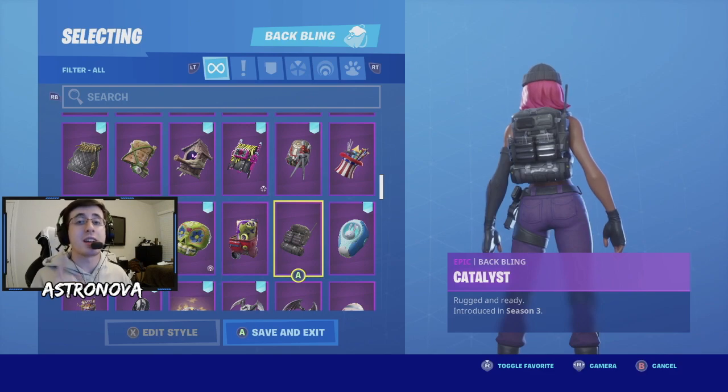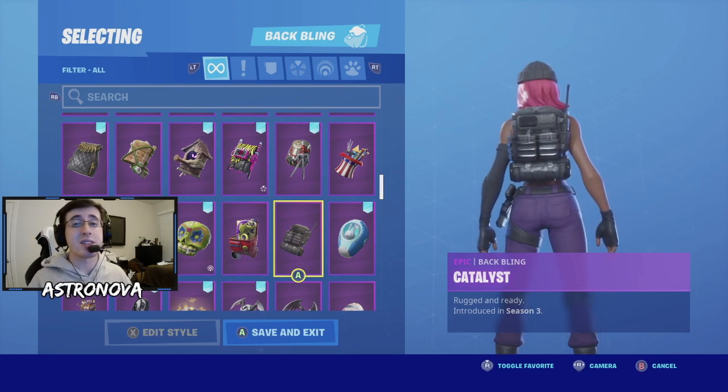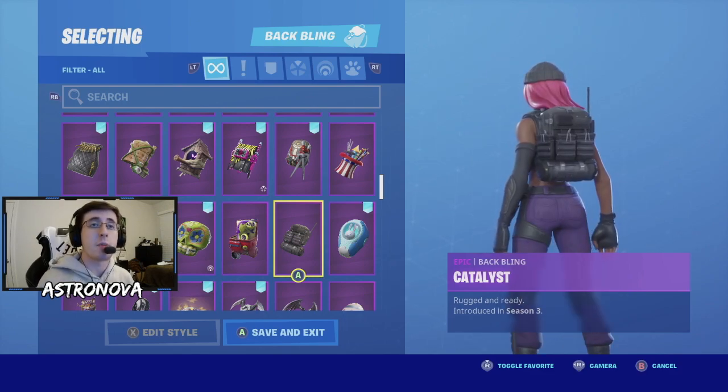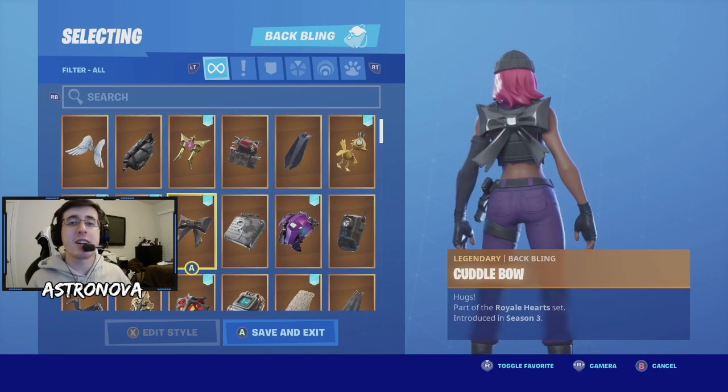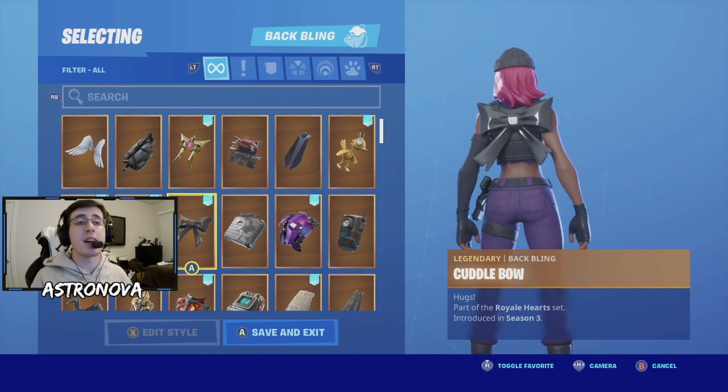Coming up for our next combo we have the back bling as Catalyst. Catalyst was a back bling that was part of Fortnite's very first target pack, introduced in Season 3. The back bling doesn't really stand out but it does have a lot of detail on it, which keeps that nice clean look.